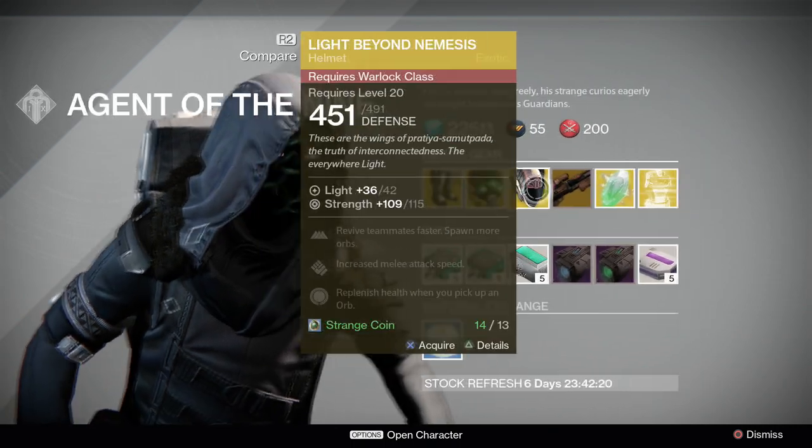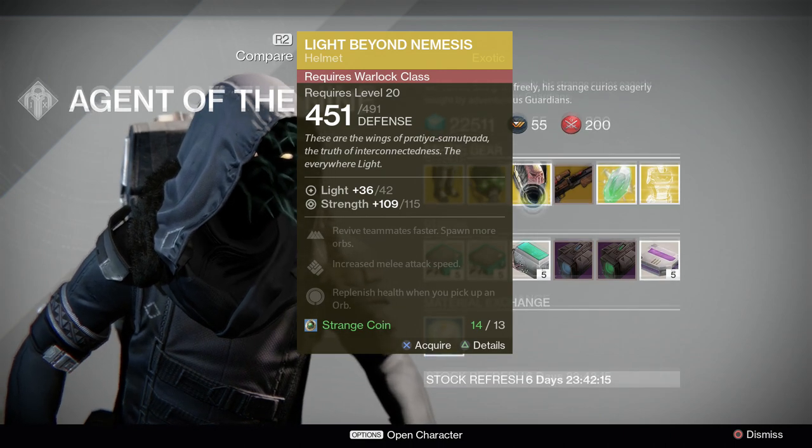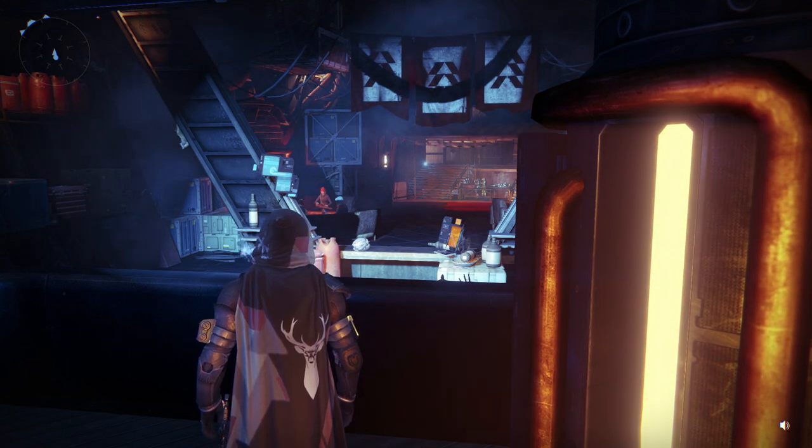Based on stats, I wouldn't pick any of these up. But Light Beyond Nemesis is worth picking up just because Trials of Osiris is a very good thing. Anyway, hope you guys enjoyed this video. This has been Patrick Casey with Planet Destiny, your guide to the Destiny Universe.